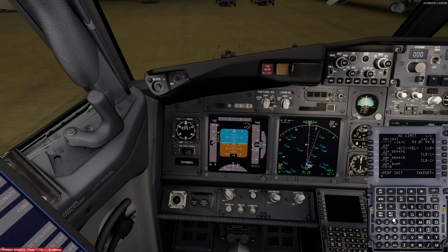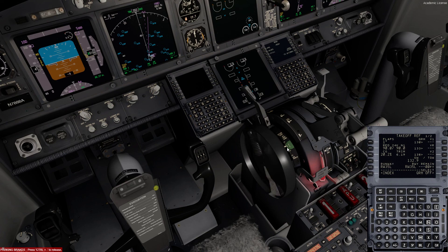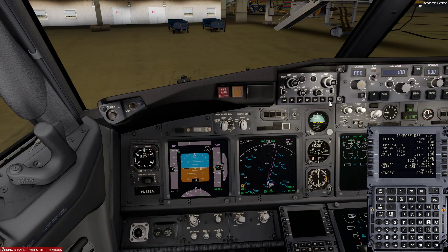We're going to do an assumed temperature of 43 degrees, and we'll be doing 90% — takeoff at climb one. It's going to be flaps one departure. Trim is going to be 6.19, so we're going to bring the trim back to about there. V1, V2 — V2 is 138. In your MCP, you're going to set 138.